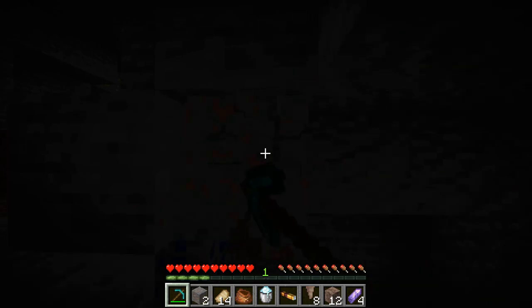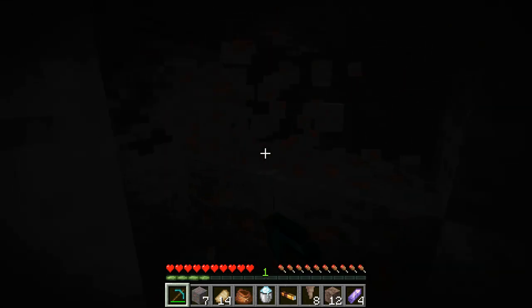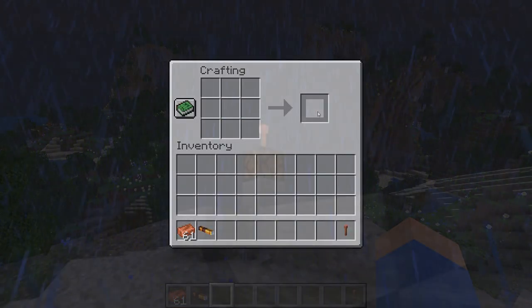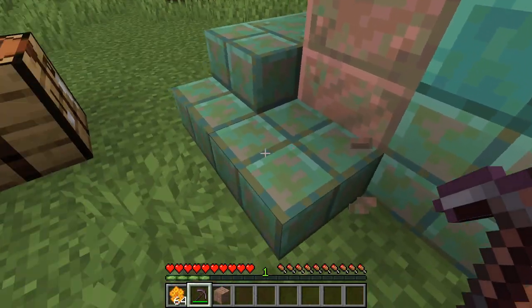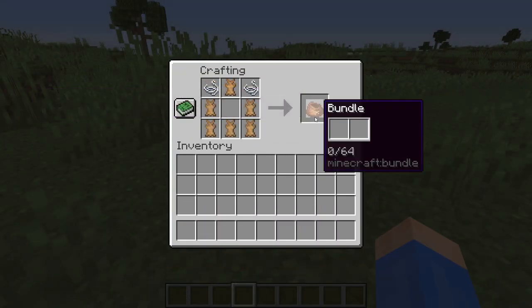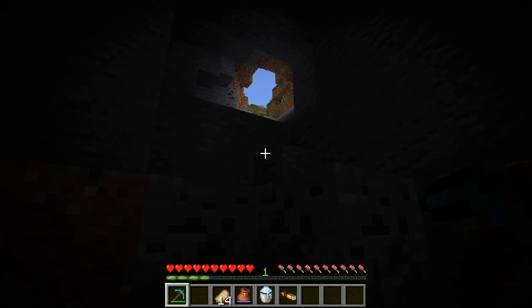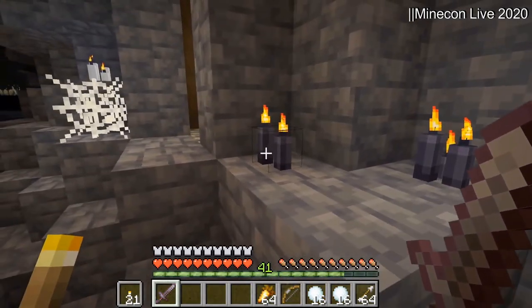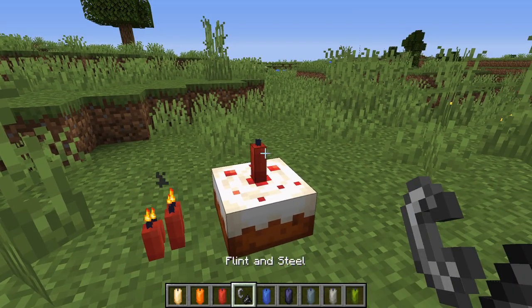Next, there's copper. Copper ore currently generates like any other ore, but it will eventually generate in large mineral veins. Copper can be used to craft many different blocks, as well as the spyglass, and will likely be used to craft the brush. One of these blocks is the lightning rod, which will attract lightning during thunderstorms. There are also various copper blocks that oxidize over time, with each oxidized state taking hours to reach. The oxidation process can be stopped at any time by crafting the block with honeycombs. Then there are bundles — a new item that can be used to store and transport up to a stack of any combination of blocks and items, mostly useful when you want to have a lot of items in small quantities. Finally, there are candles, which have a normal variant and 16 color variants. You can place up to four candles in one block and light them, and you can also place a single candle on a cake.